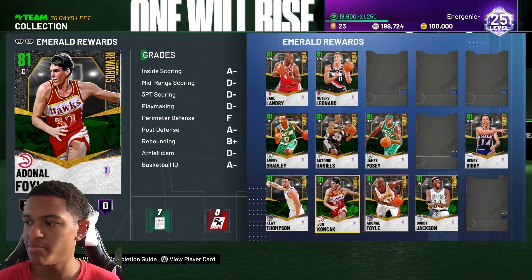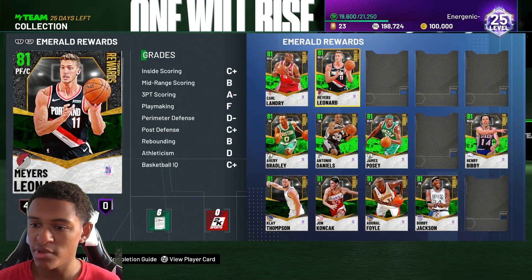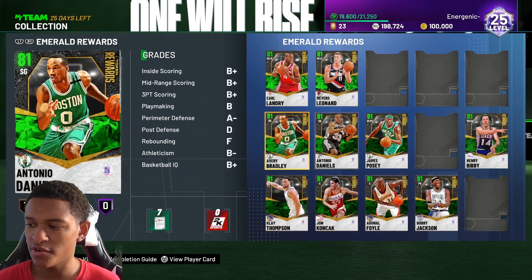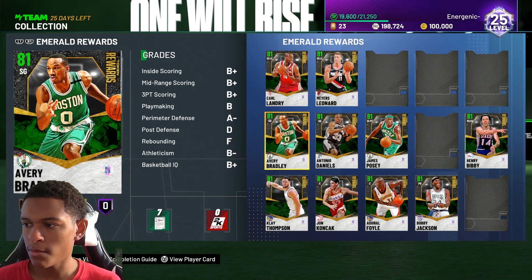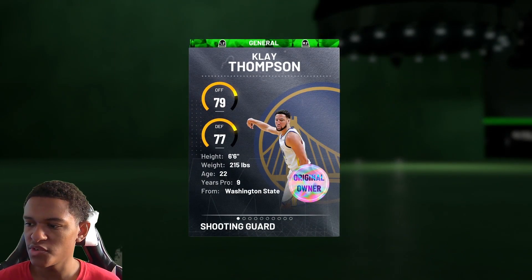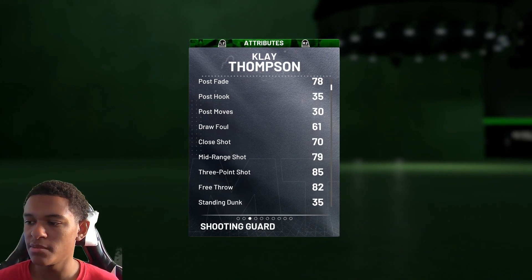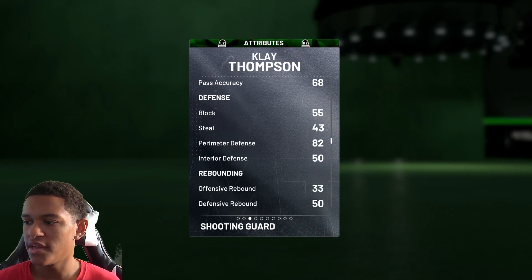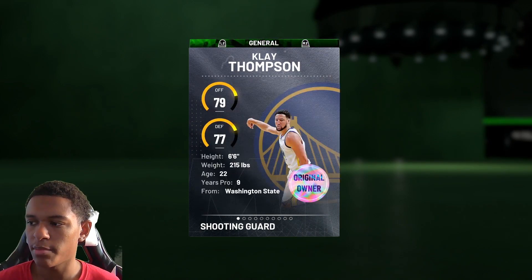I did pick up 10 guys here already — not really sure if all of them are the best but I know some of them are pretty good at least for starters. The first one, and this is not in any particular order, was Clay Thompson. Everyone should pick him up. He has an 85 three-ball so he can definitely shoot, and he has 82 perimeter defense — he's a three-and-D type player.